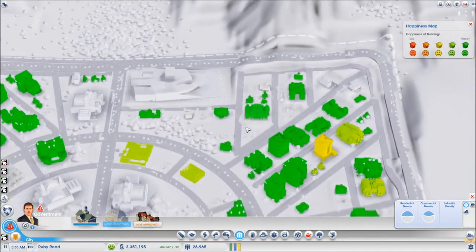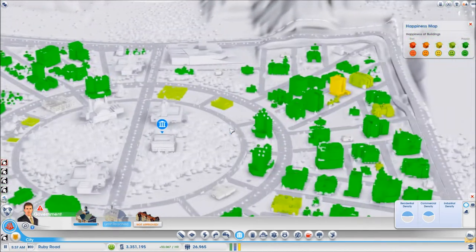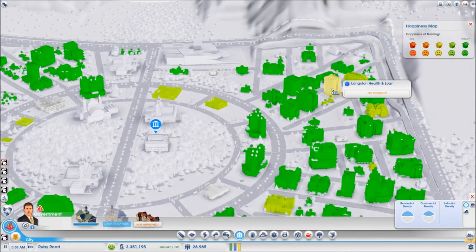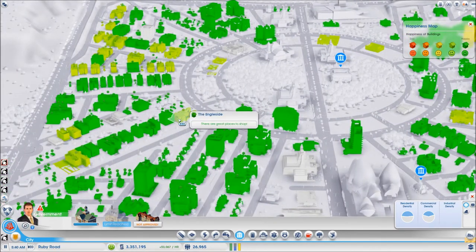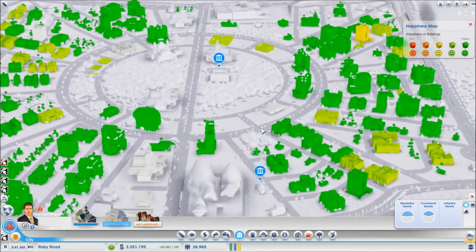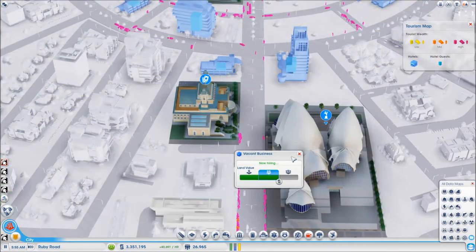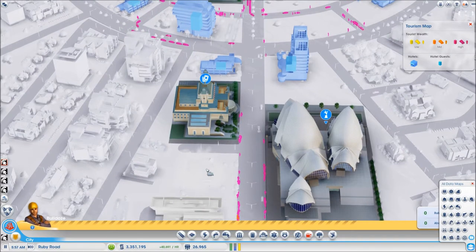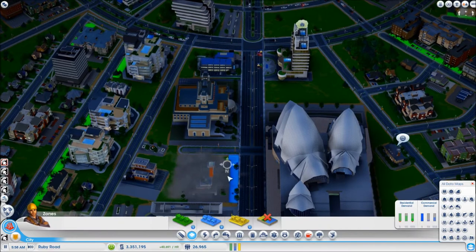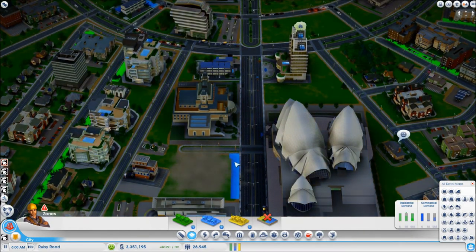I don't see any red buildings so that means I don't seem to be having any out-of-money issues. There just seems to be an issue with the appropriate setup of shopping, so I'm probably going to have to spend some time on that. It seems I was wrong — it is a medium wealth shop. So once again bulldoze those and wait for it to start building something else.